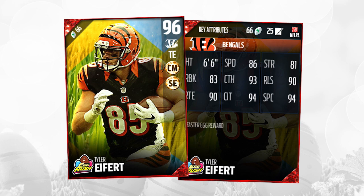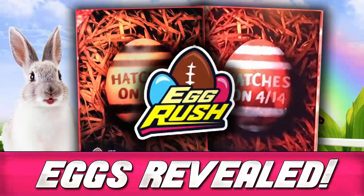86 speed, 83 run blocking, good catching attributes overall, route running is solid, and spectacular catch is good. For the most part, this is a pretty well-balanced tight end card. I don't think there's a lot of disappointment in this one — it's going for about 200,000 coins right now, so that's actually a pretty good amount of coins if you had that egg.